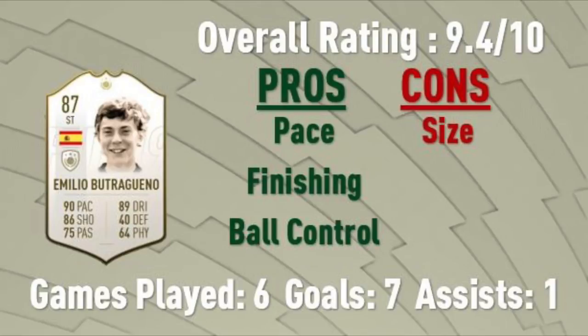I played really well with this team and Butragueno was a very nice card. 9.4 is a very nice score — if you have the coins to pick him up, I would go ahead and do so because he's a lot of fun. Make sure you pair him with someone who's more of a target man. If you've got a lot of coins, maybe put him up there with Van Basten — that'd be pretty sweet. I hope you guys are enjoying these reviews. They're coming out a little slower than before because of the price and transfer losses. Thank you for the support, and until next time!